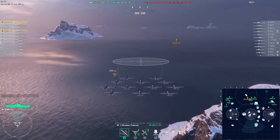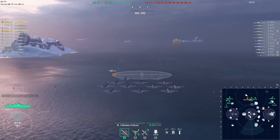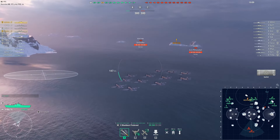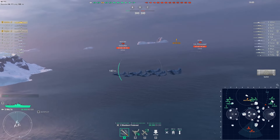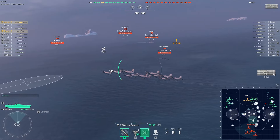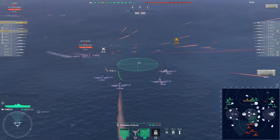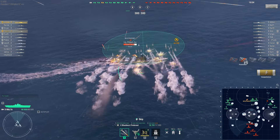The planes have relatively decent HP compared to a lot of other carriers in the game. There are a couple of exceptions — FDR does have a lot of HP, but that's definitely something else. FDR is completely unique, unlike anything in the game. But Malta, at least relative to other carriers, has insane HP on its planes, and you also have really good firepower against destroyers with these rockets.